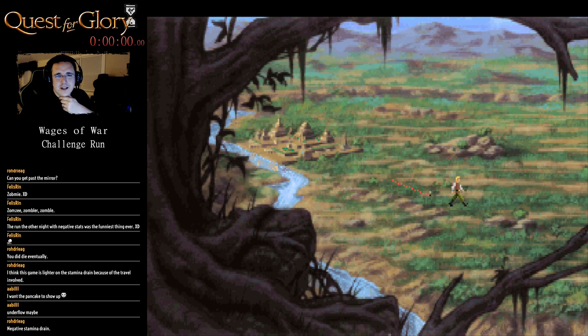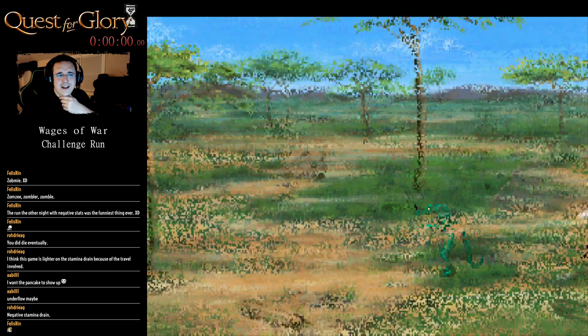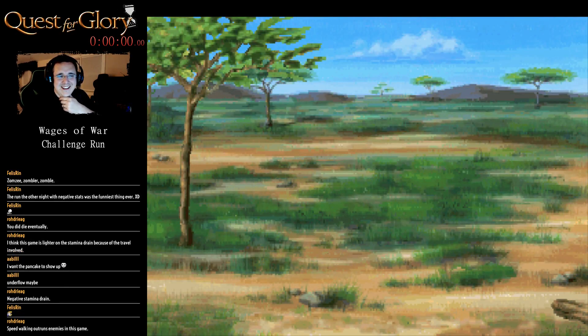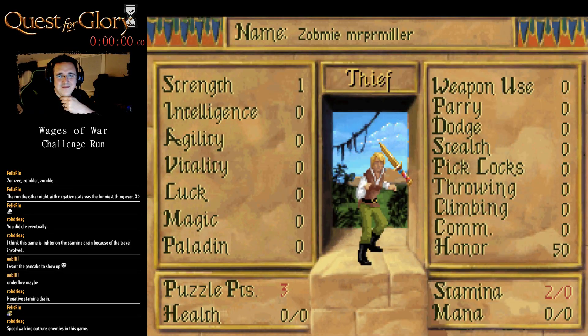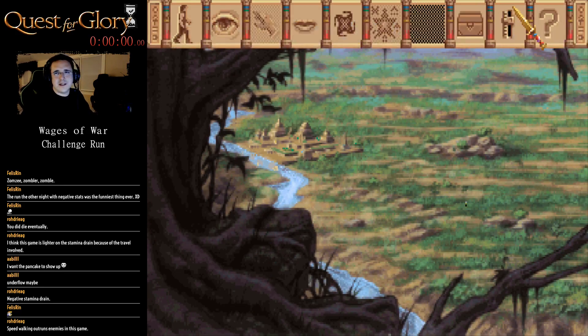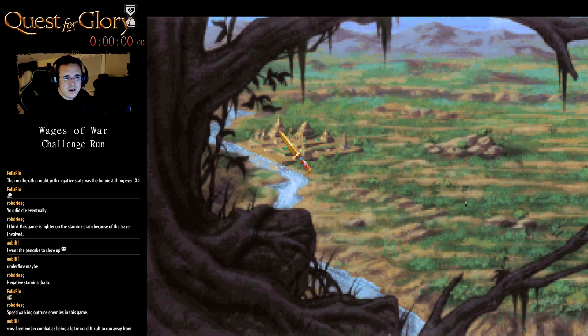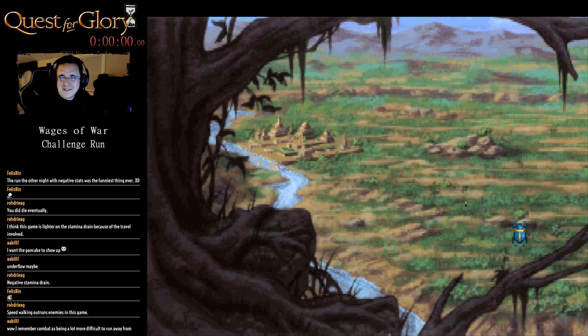That stupid croc never stood a chance. Run away — walk away. Negative stamina drain, let's see where we're at. Okay, we're at two. Somehow we've got three puzzle points — I guess from going to the savannah maybe.